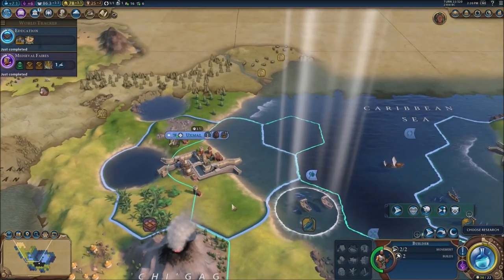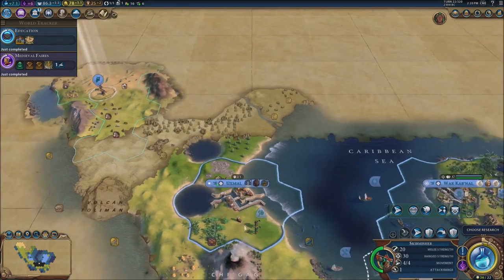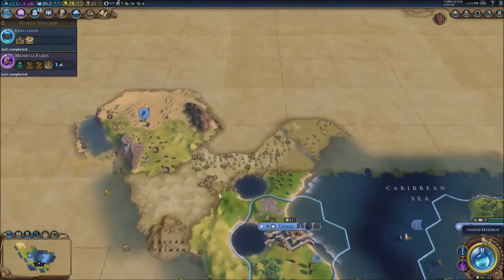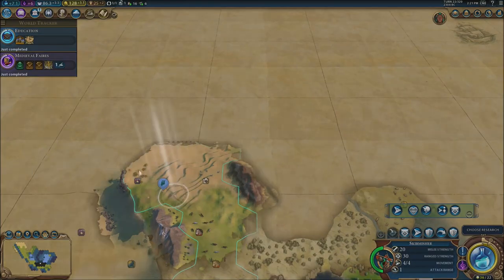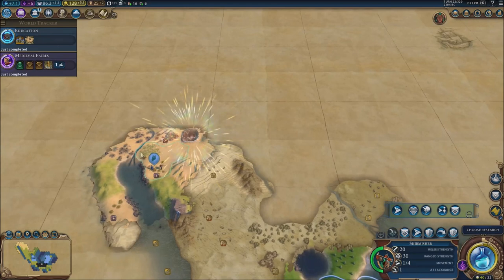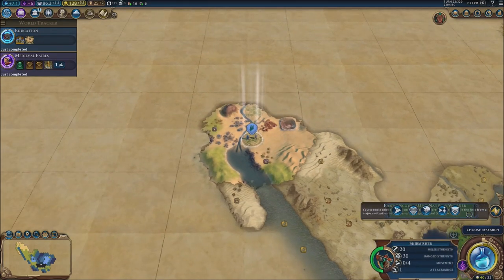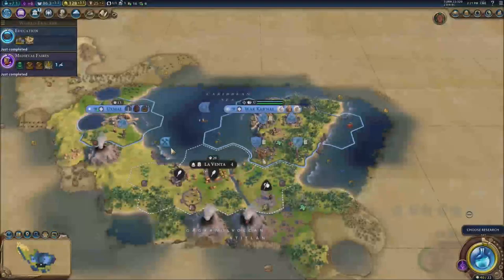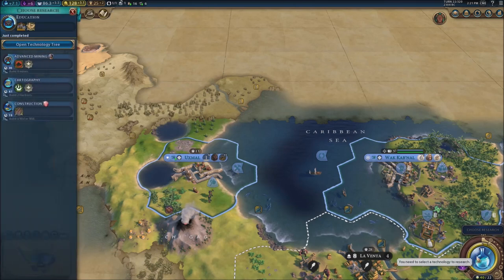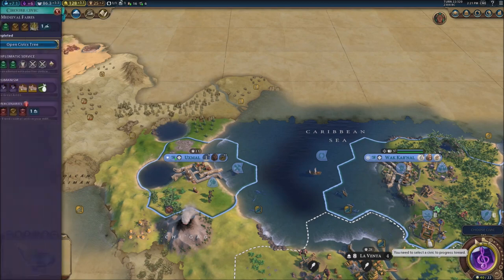I'm going to send this guy over here — he's going to work on the mines and the resource right here, and also on the farm. We do need farms. We got a money-bearing crater — a natural wonder. He does have an upgrade, so that's really good. We're going to continue toward the city. For research, we're going to go for knighthood — we do need knights.